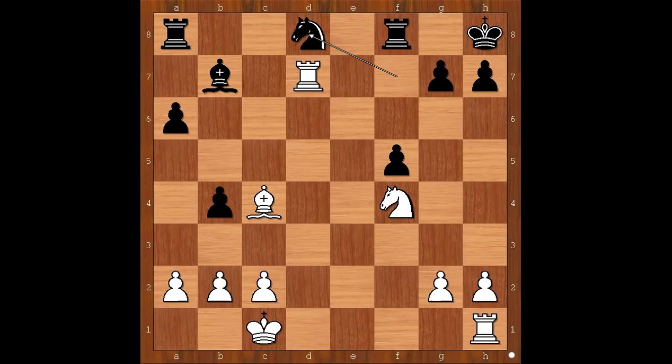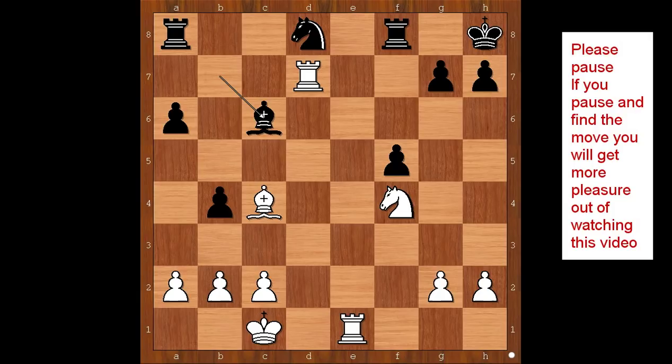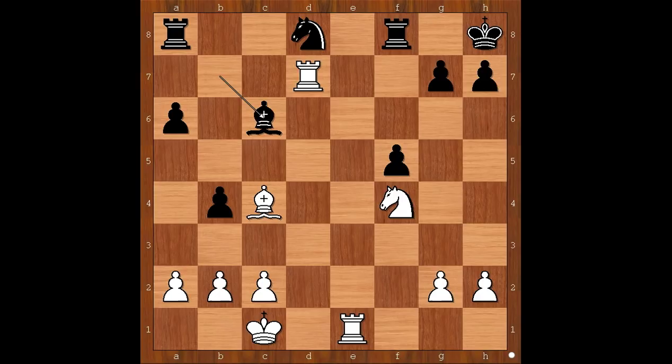White to move — what would you do? Which white piece is not participating in the game? What is the best spot for that piece? Inarkiev played rook to e1, intending rook to e7 and then rook takes on g7. Bishop to c6, attacking the rook — it looks like white's rook to e7 must wait. Please pause and find the best move for white. Inarkiev played a brilliant move, and black resigned.